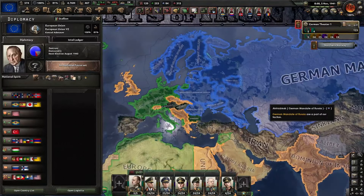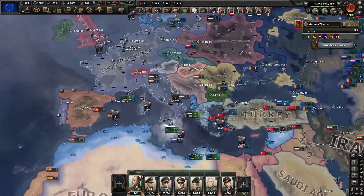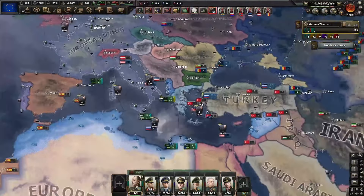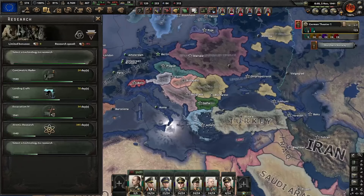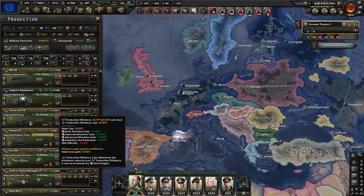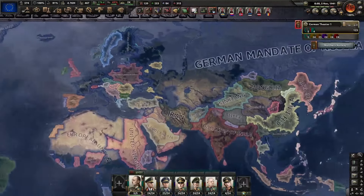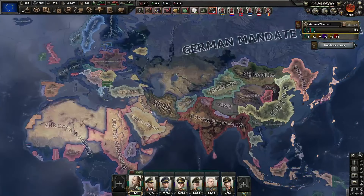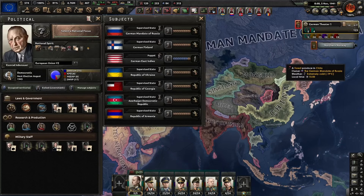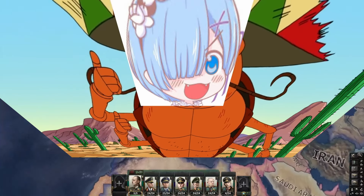I already achieved my European dream. As you can see in the non-resistance map mode, you can see where I have cores and where I don't. Overall, this experience was actually great — even with the minus 30% factory output penalty, I still managed to survive somehow. I even got a massive Russian puppet. So yeah guys, I hope you enjoyed today's run. This has been Kaguya — if you're new to the channel, make sure to like and subscribe. Have a wonderful day, much love, goodbye!